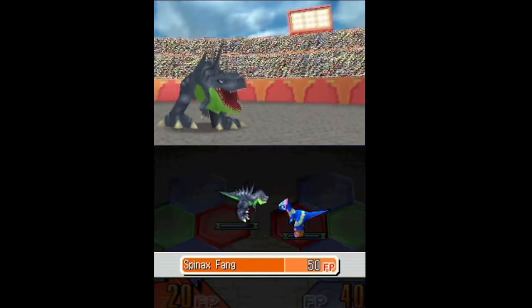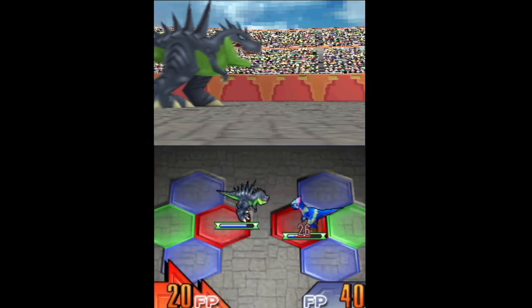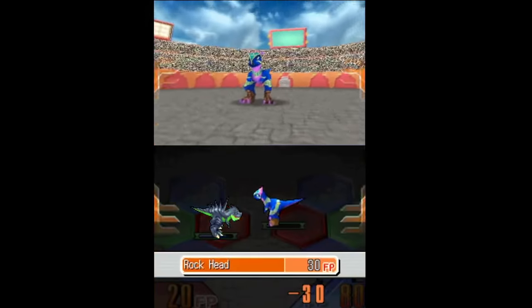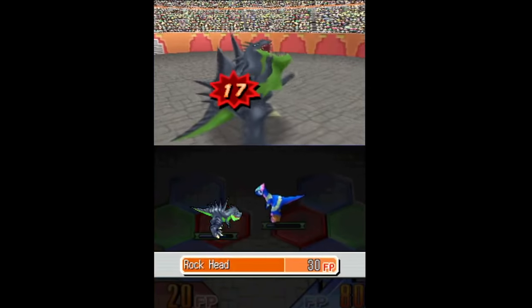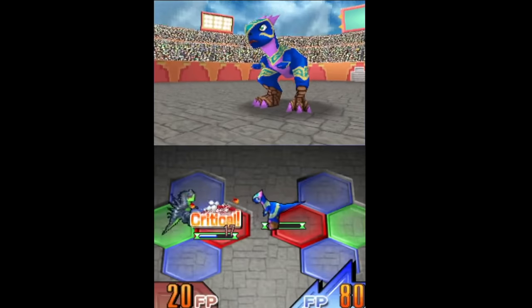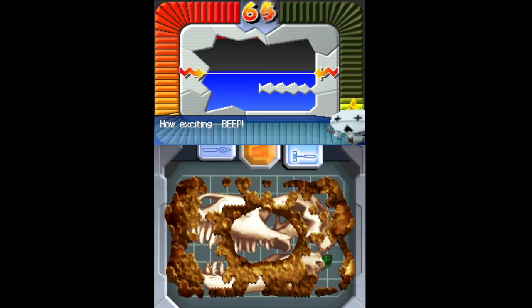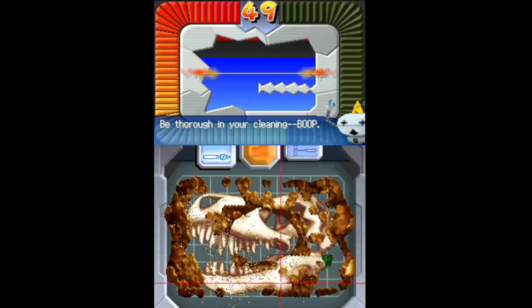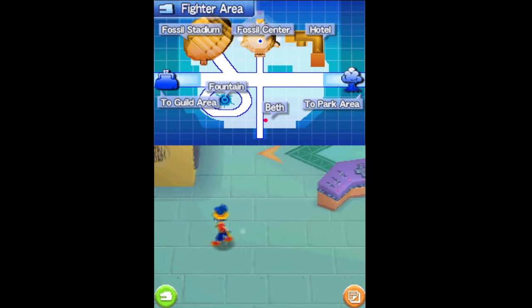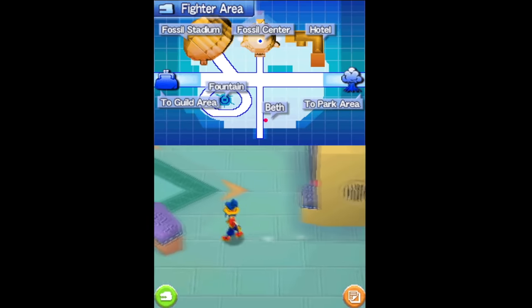You'll be able to take five Vivisaurs with you into battle, leaving you to strategize and come up with your own tactics. Some of your team have powerful attacks and status alignments, while others may be weaker but provide support effects, which will either enhance your own abilities or hinder your enemy. As you battle, your Vivisaurs will level up and become more powerful, and at the end of each chapter you will have the opportunity of increasing your fighter rank. Although it never quite reaches the heights of its contemporaries like Pokémon, Fossil Fighters is still well worth picking up.